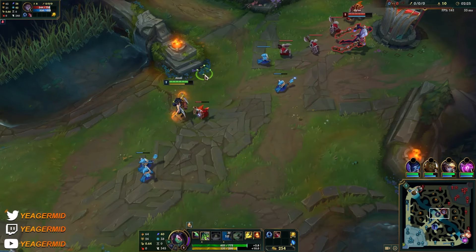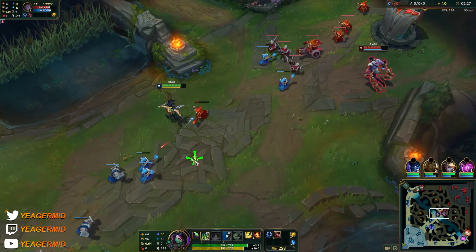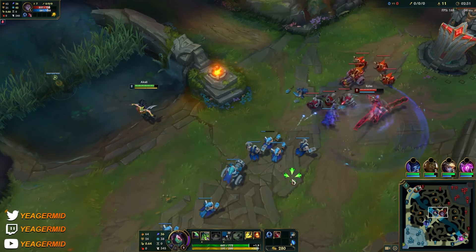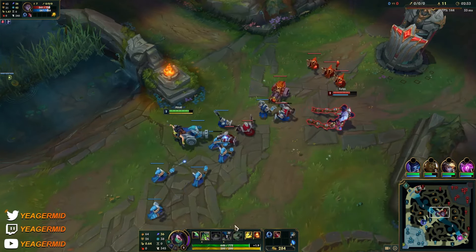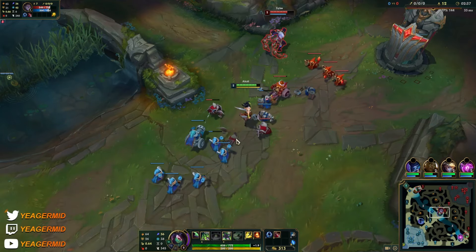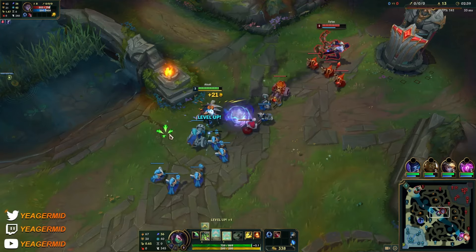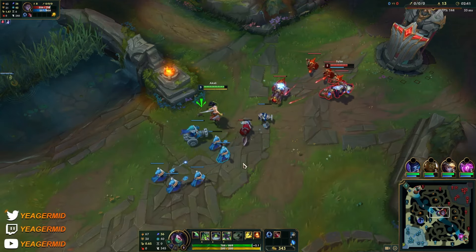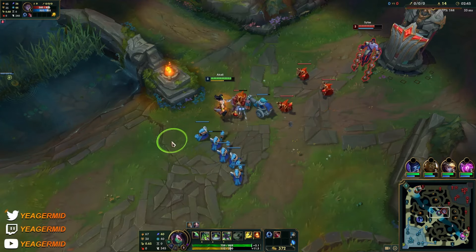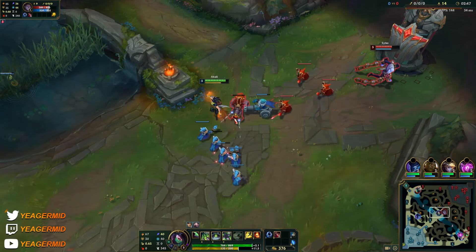When you mark a target, you can recast the E and you're going to dash to them and deal a lot of damage. The E is like a nuke later on in the game — they changed it a while ago and an insane amount of Akali's damage is now in this E. It's really crucial that you hit people with the second part of that E if you're going for maximum burst.